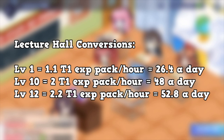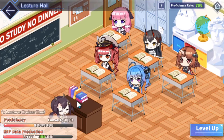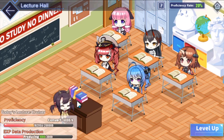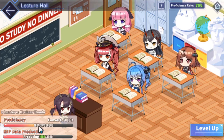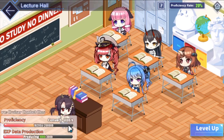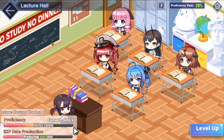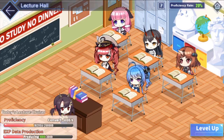A Level 1 Lecture Hall gets about 1.1 Tier 1 EXP packets per hour, which is about 26.5 per day. A Level 10 Lecture Hall — which is what I have — gets 2 Tier 1 EXP packets per hour, which is 48 per day. A Level 12 Lecture Hall, the current cap, gets 2.2 Tier 1 EXP packets per hour — 52.8 per day. There's a lot of math; I'll put it on screen or link the wiki. Also, you don't want to cap your proficiency or you waste EXP, but for most people farming 7-2, 8-4, or 12-4 with level 100+ ships, the bar will always stay filled.